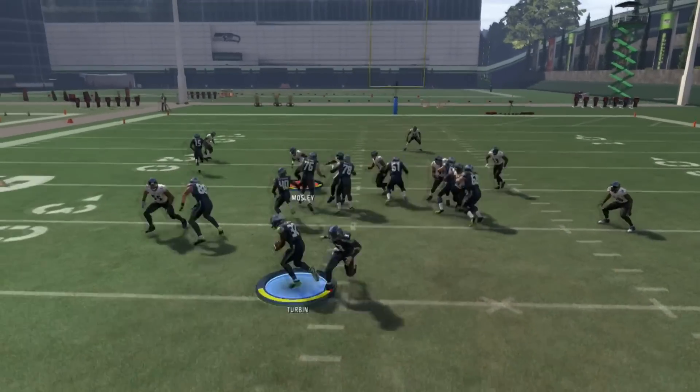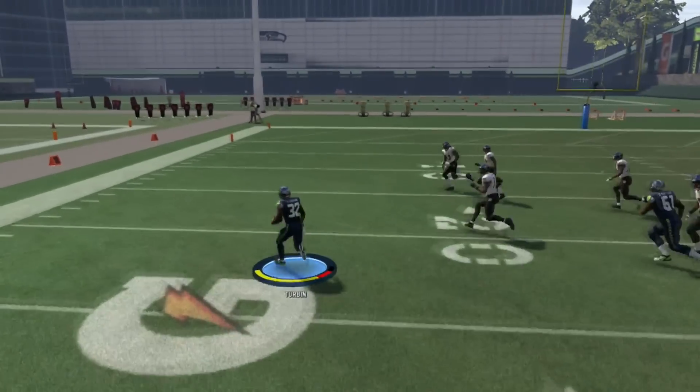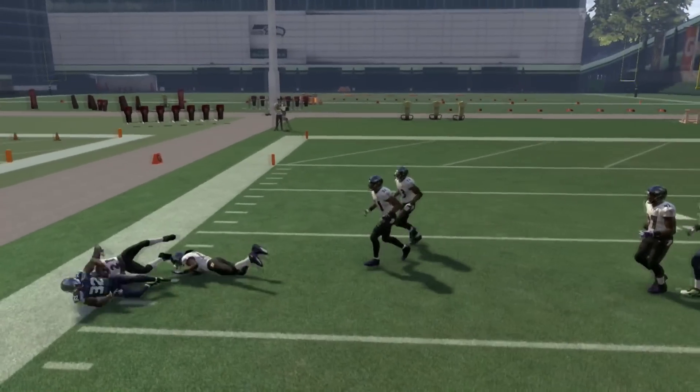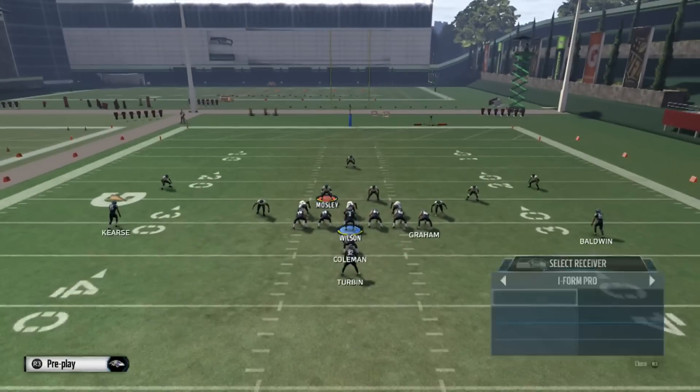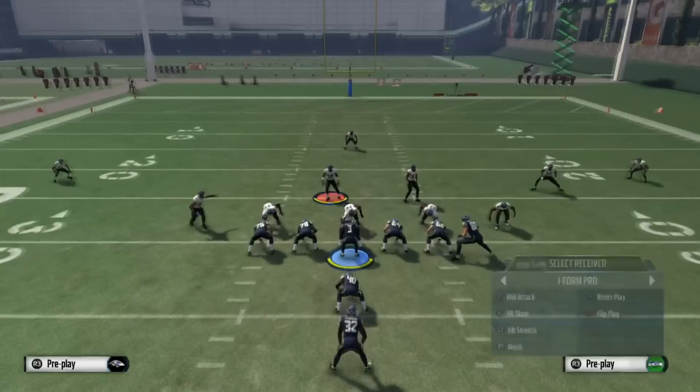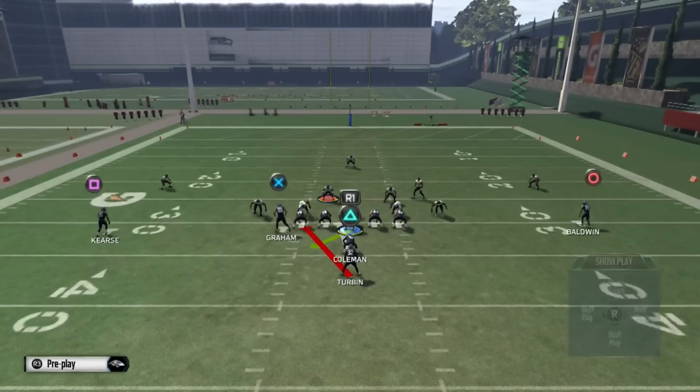I want to motion this guy to the inside and we're just going to cut it in — look at the nice run right here. I'm using Turban because he has the acceleration and the speed; he's faster than our starting running back Lynch, so I'm going to use him instead.